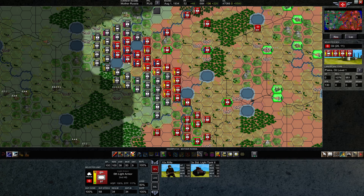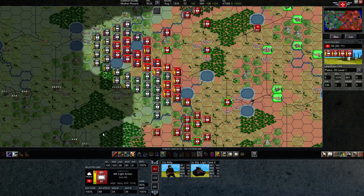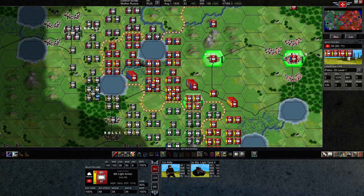I turned on hex coloring real fast just to make the indent a little more obvious, but I'll go ahead and turn it off now. Let's go on to the actual history of last turn, and then we'll talk about what's the new strategy starting with this turn.